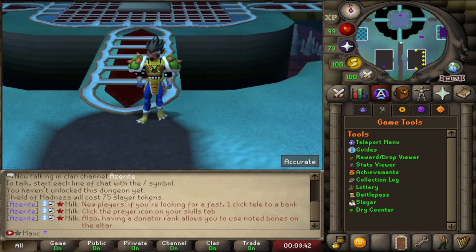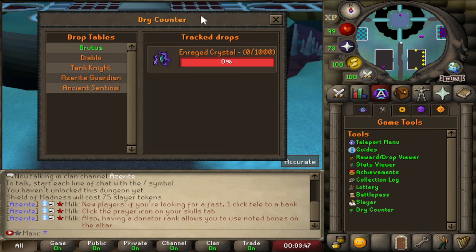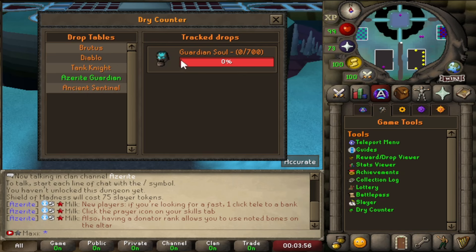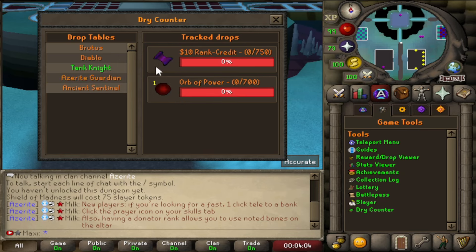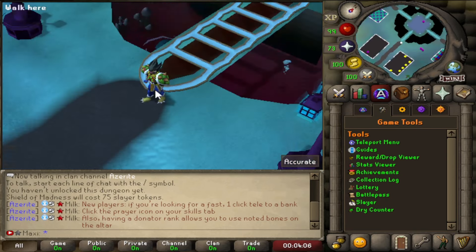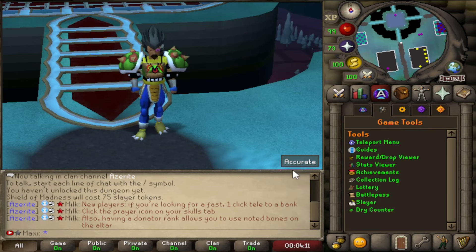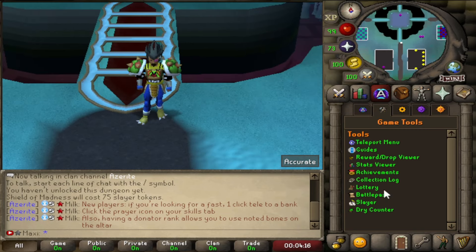For the first part of the update they've added a dry streak counter which is really nice to see. If you go dry on rare items you will be guaranteed to get the drop. They've done it in a way where it's balanced, but it means if you get extremely unlucky on those rare drops you will be guaranteed to get it eventually with that new dry streak system.